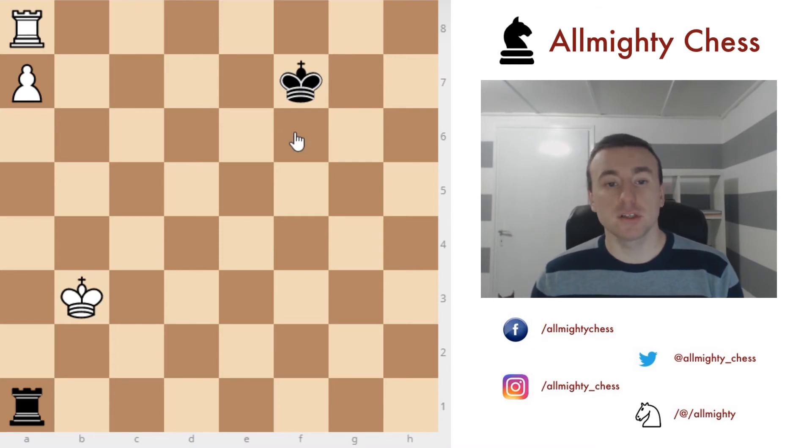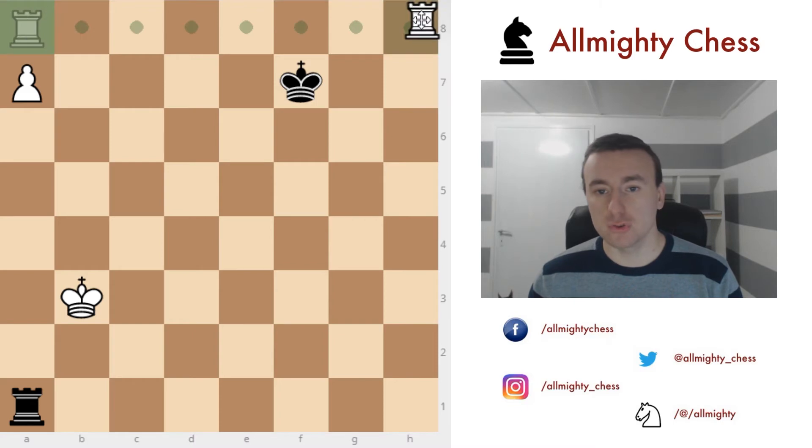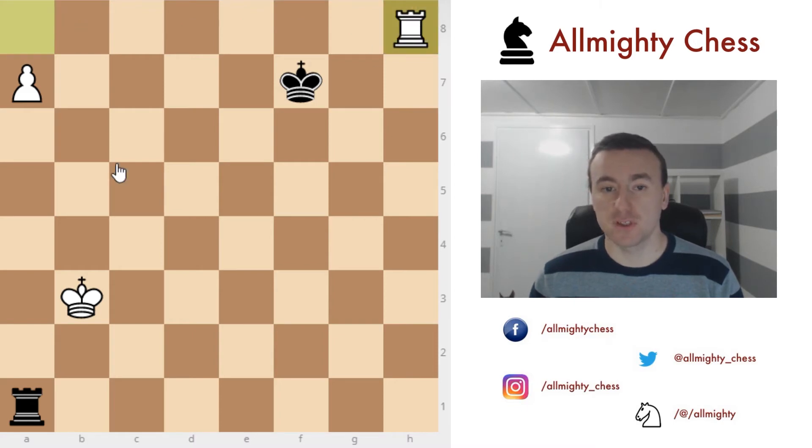If the rook moves to a certain rank, black can play rook to a1, rook to b1, or keep it somewhere along those lines. It doesn't really matter — as long as when white gives you a check you go c8, c7, you are fine and this is a drawn endgame. Moving on to the next position: we are again going to explore the fact that the king isn't on the edge of the board.